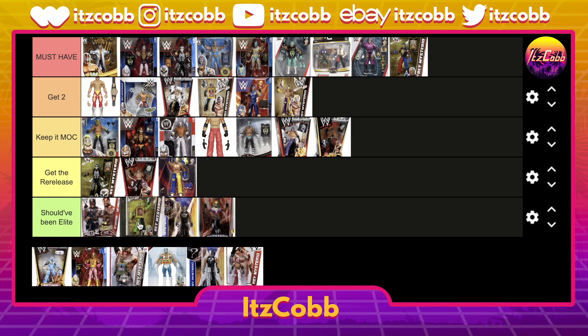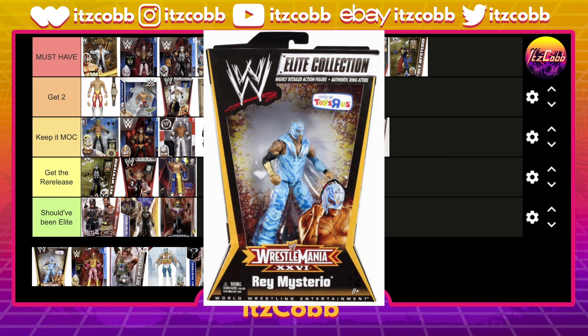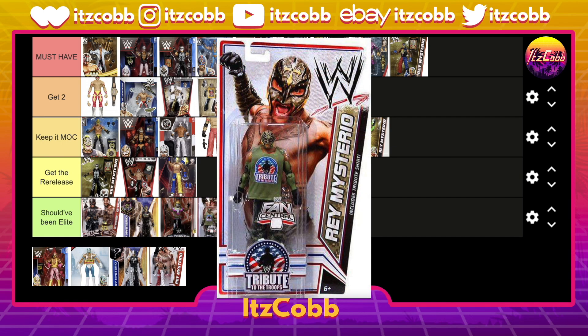Then we have his neon green and black gear — a lot of people love this one, but me personally it's not one of my favorites, so just get two and keep it MOC. Then we have his Avatar gear from WrestleMania 26 — get two. I wish I had one MOC and one loose, and sadly I have neither. My girlfriend's favorite movie is Avatar and I definitely need to pick this up — I love that they do movie-style gears for him.